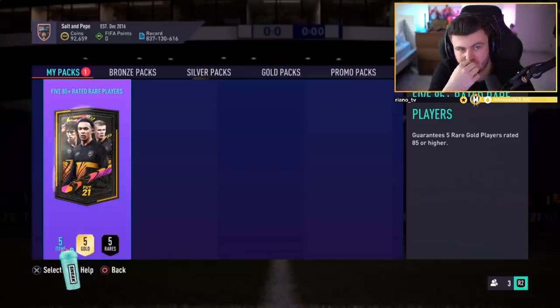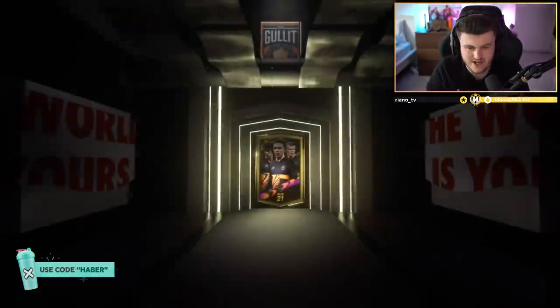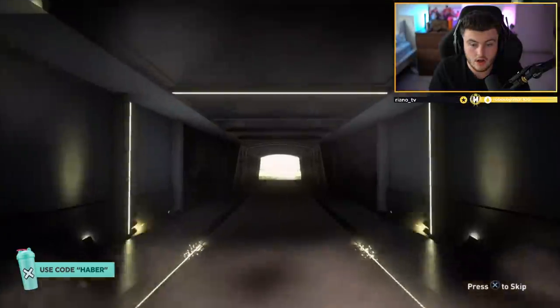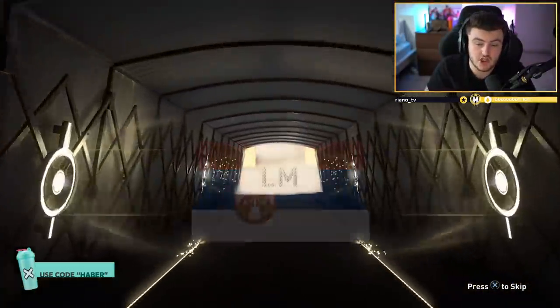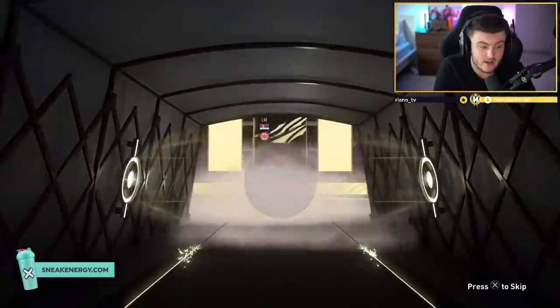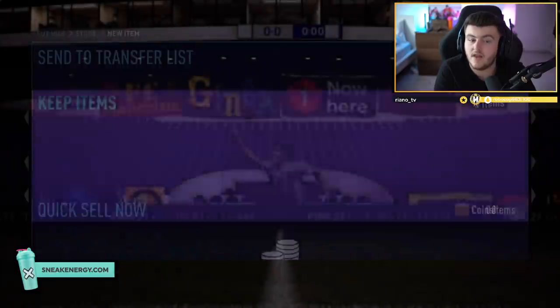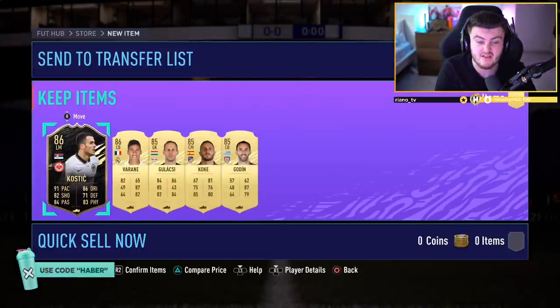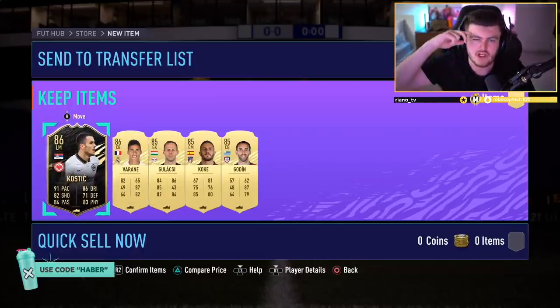Last one for the video — if you guys have enjoyed, please leave a like down below and subscribe if you're new. Can we finally get one of the special cards in the last pack? It's another Kostic — not a bad one to end off with. Could be a decent dangler — could be Sir Max or something like that. Raphael Varane. Not a bad pack to end it off on. Thank you all for watching, and I'll see you later.